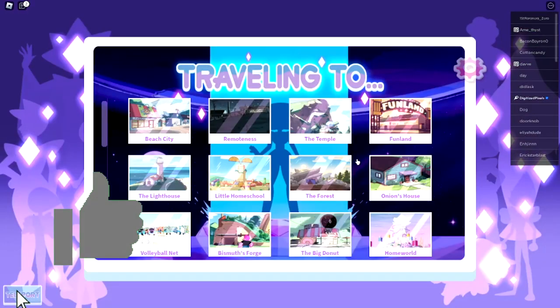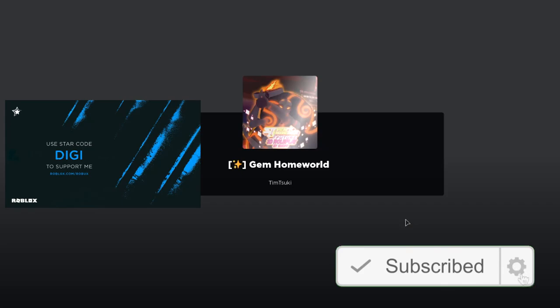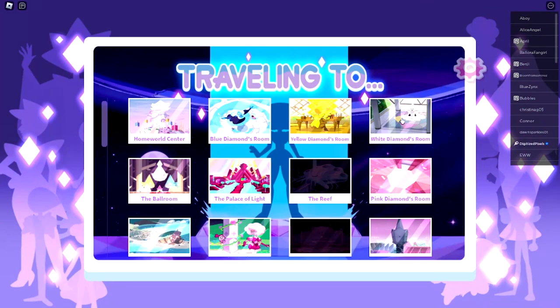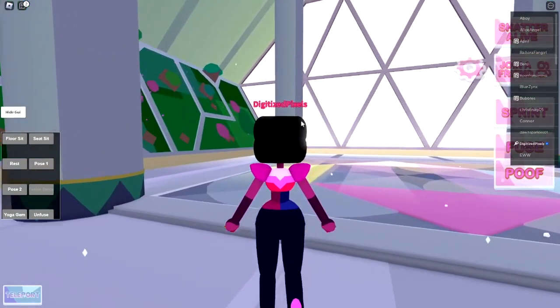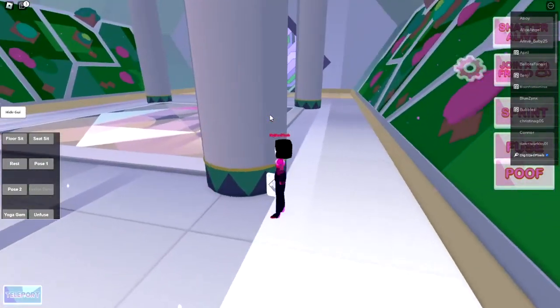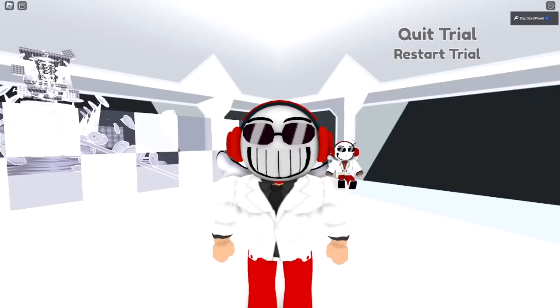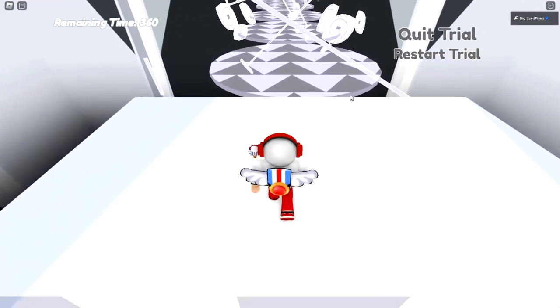For the White Spinel trial, click any character and go to the home world location. Then choose any character — it does not matter — just get to White Diamond's room. Once you're there, head over to the back left pillar and behind it you will see a card. Bump into it and it will teleport you to the White Spinel trial location.